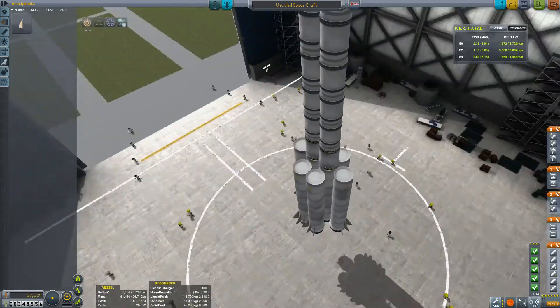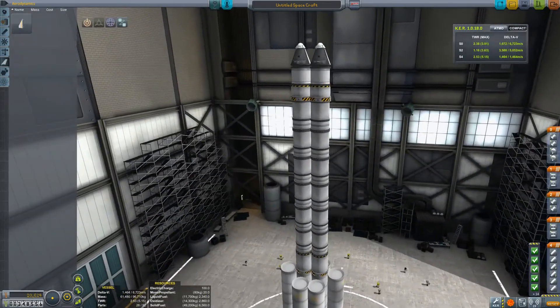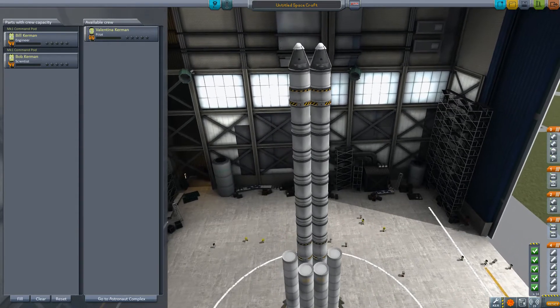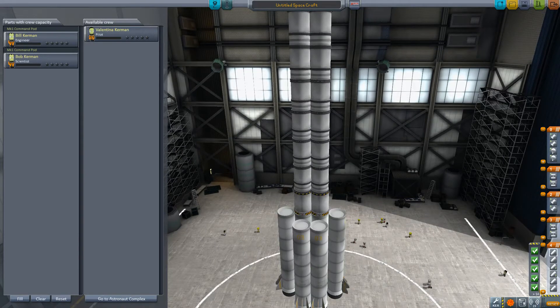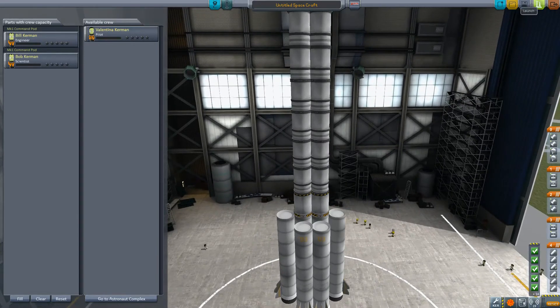I've got a fair amount of stability there. I really don't know how well this thing's going to hold together — I've got a feeling it's going to wobble all over the place. As far as crew goes, we only want one crewman — or crewwoman. We'll go with Valentina for this mission. The staging is correct; we want to fire all those boosters at once. It's going to go super fast. I haven't reduced the power of these boosters — let's just give it a go, flat out, see what happens.